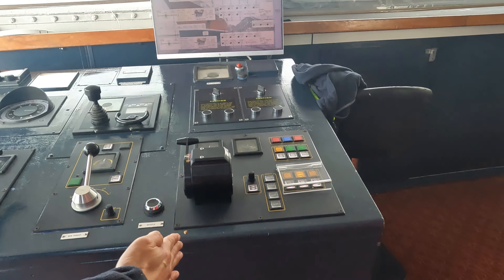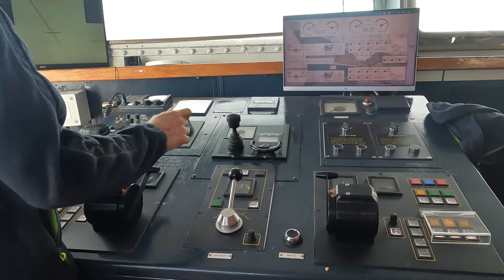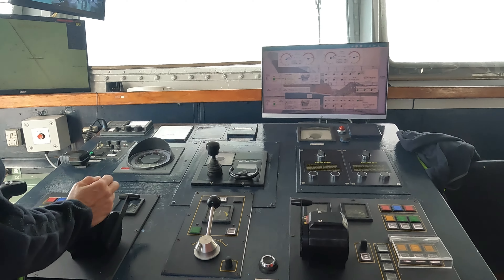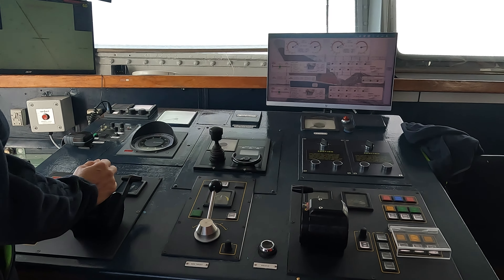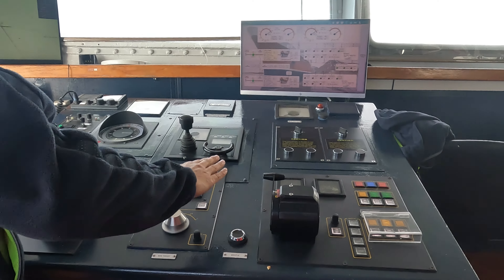We change direction primarily through the rudder. There are flaps at the stern connected to the propeller, and the rudder changes the angle of the water flow to steer the ship.